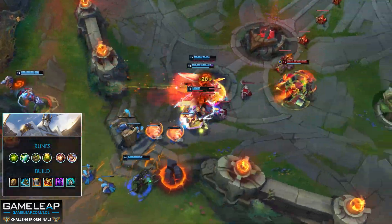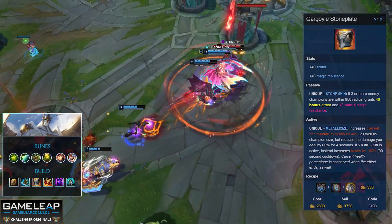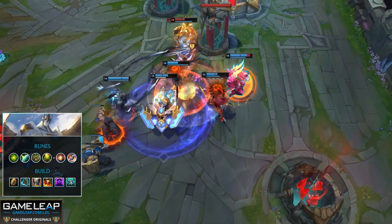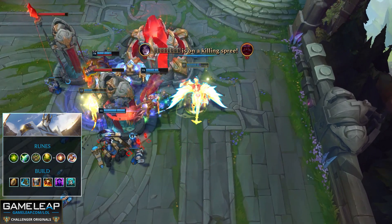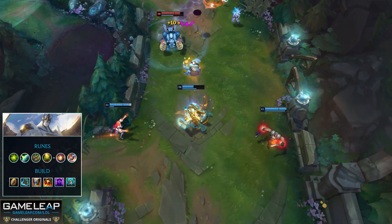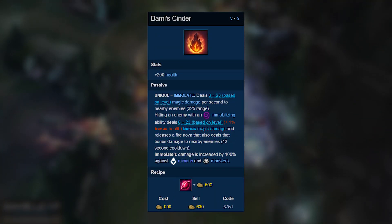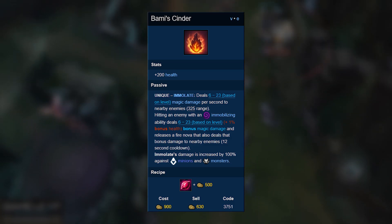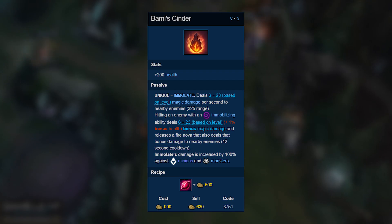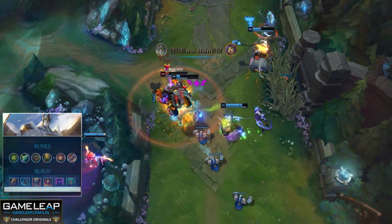Stoneplate is absolutely bonkers on supports right now — it gives you so much in free stats. After Stoneplate, you can either pick up a Bami's Cinder and move into Adaptive Helm, or buy a full Sunfire first then Adaptive Helm. The key difference is what resistances you need. At minimum, pick up Bami's Cinder early after Stoneplate for its damage-over-time effect in long fights. Then once you have Stoneplate, Sunfire, and Adaptive Helm with your support item and boots, round everything out with a Knight's Vow.